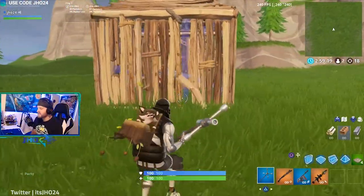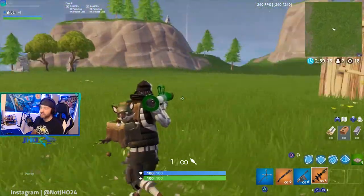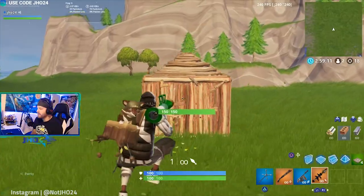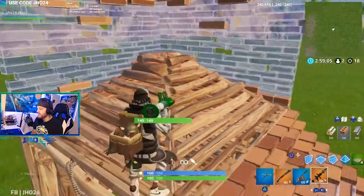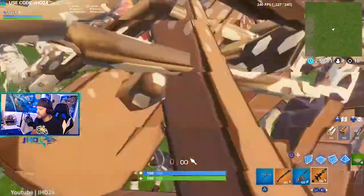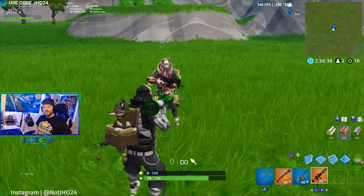The last best way to get in there is when you have an RPG, rocket launcher, grenade, dynamite, or whatever. If you really want to get into their box, build up on top, throw a wall on each side, stand down here, RPG and shoot it, then drop right down on top of them. And that's all the tips to get into a one by one.